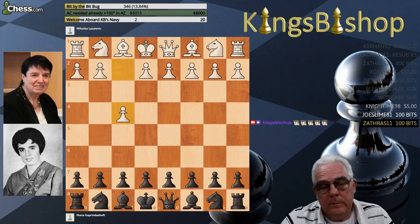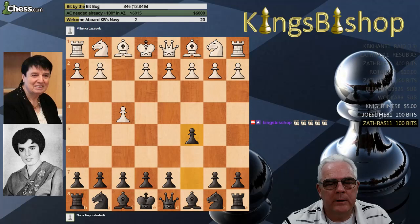And we have a Bird's Opening here — Henry Bird's Opening, pawn to f4. Definitely not recommended for beginners. We want you to occupy the center.